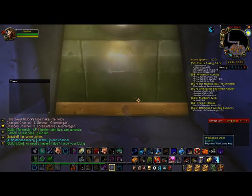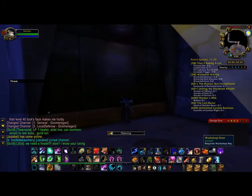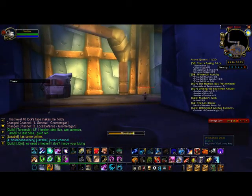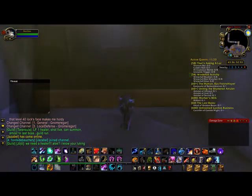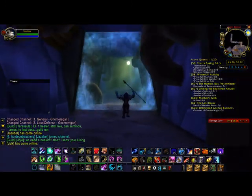Now, hopefully you remember to save the key when you did Gnomeregan at low level, because it's really handy. If you don't have it, you just kill the Electrocutioner — he's just a boss in Gnomeregan. Anyways, just open the door and there's the entrance right there. We'll go inside and get our Pummeler farm started.